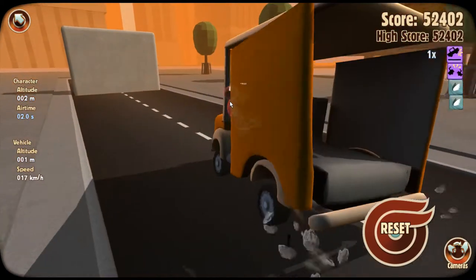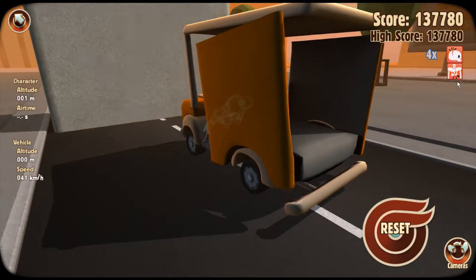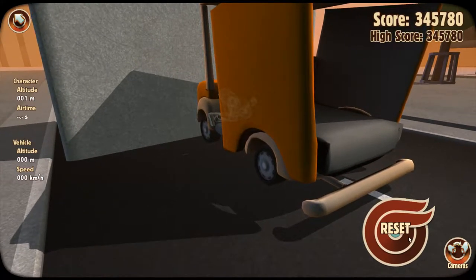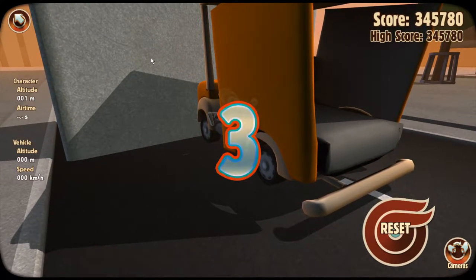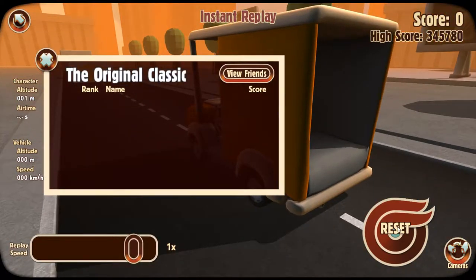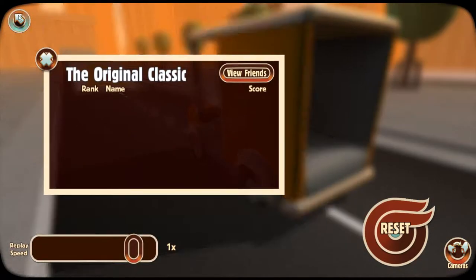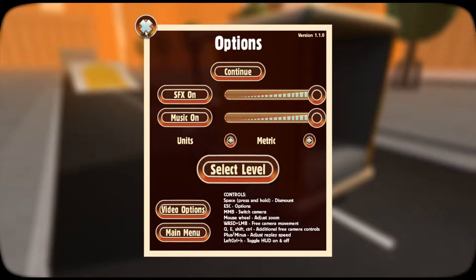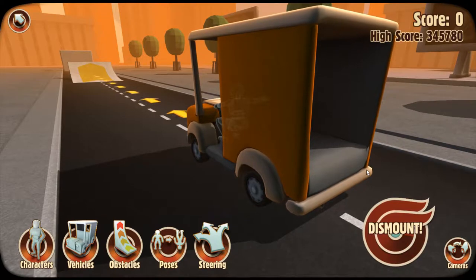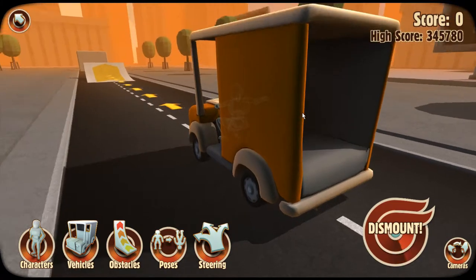Let's see what happens. Well, that happens of course, and then you get all this information on the side, and the score and whatnot. I'm clicking reset, but I have to click and hold it. That's okay, I found it out, everyone. I am not stupid. I just had to find out that you have to click and hold the reset button.